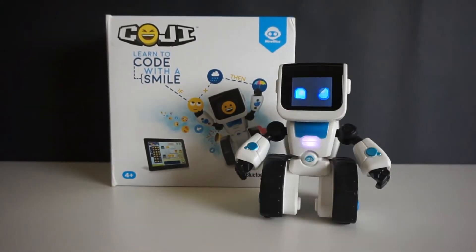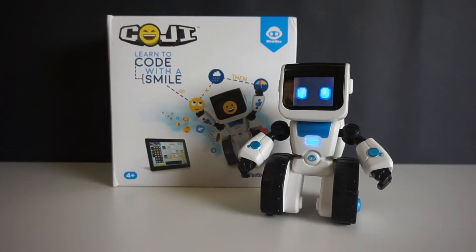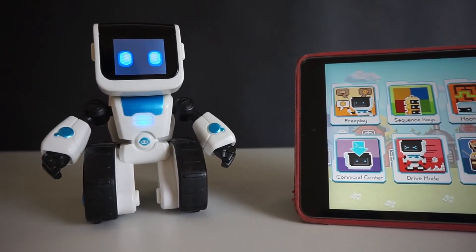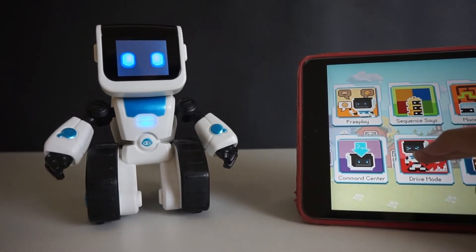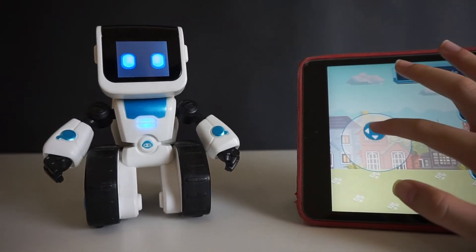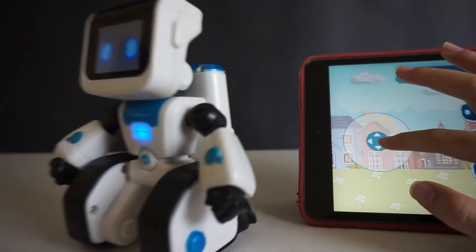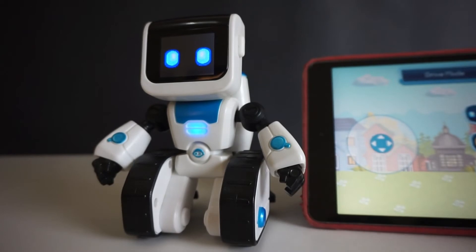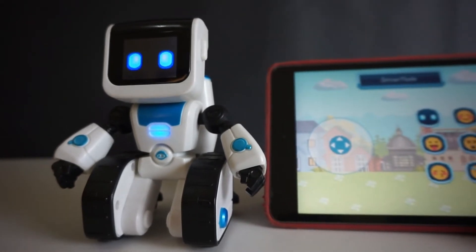Here he is. You can do many things with Koji in his app, even drive him in drive mode. To control, you move the joystick forward, backward, right, and left. You can even display some emojis on the drive mode.